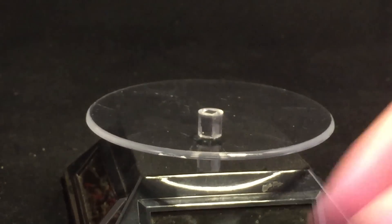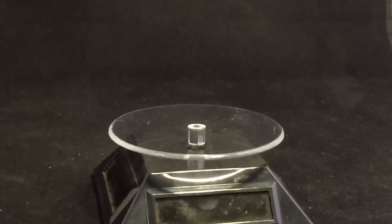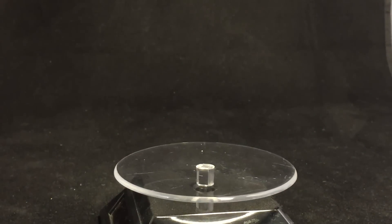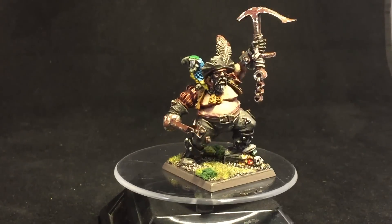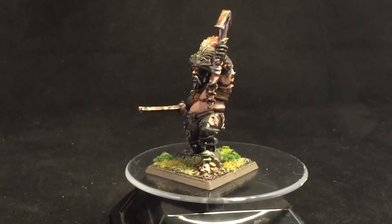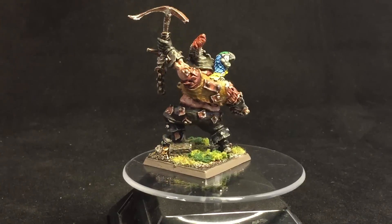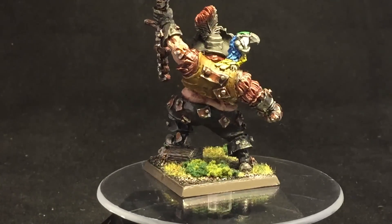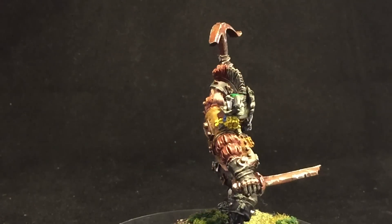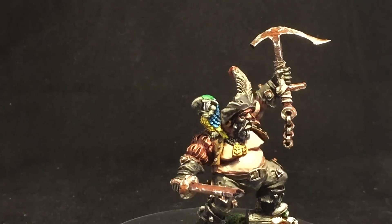Now we get on to the special characters — my favorite part of this project was painting all the special characters, and you're going to get these included in your deal. First, you get this Ogre Pirate. I painted him up to look like the ship's anchor he's using as a weapon is kind of rusting over because it's been at the bottom of the ocean. He's got a Knoblar dressed up as a parrot making a very sulky expression on his shoulder because he doesn't like being dressed up like a bird. He's also got a very rusty kind of cutlass sword.